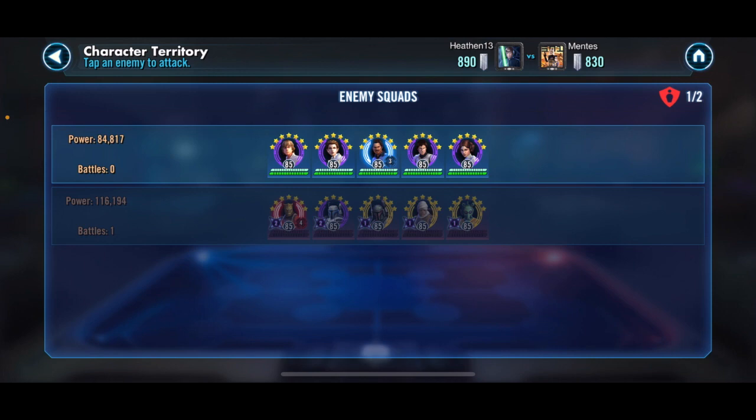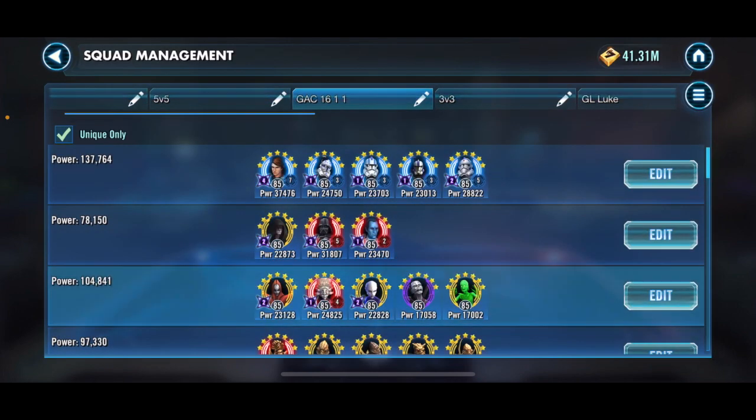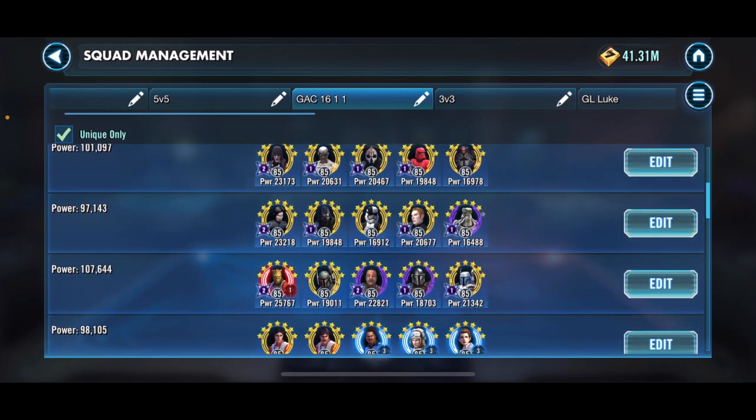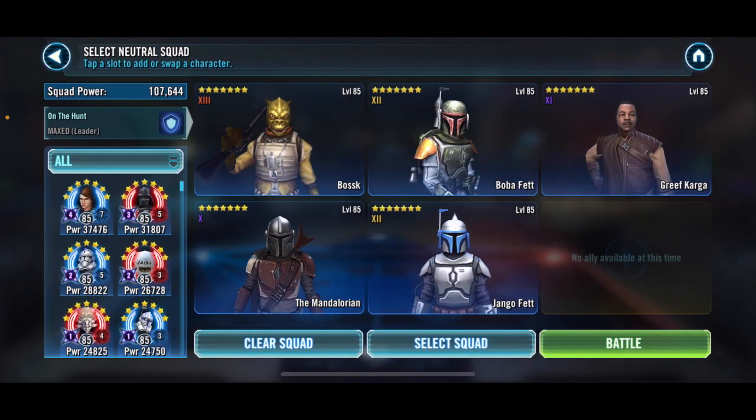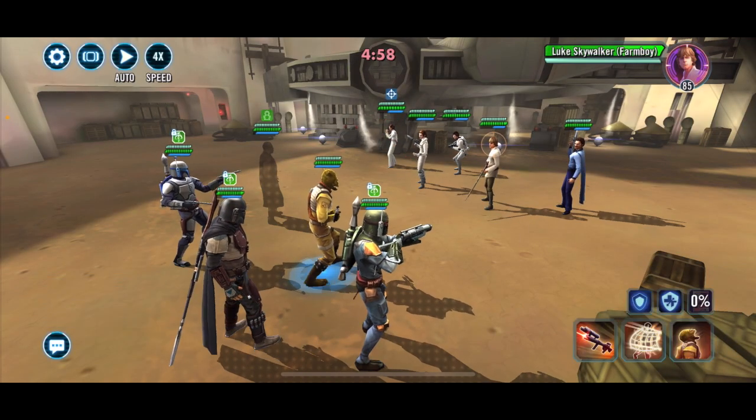Next up we've got this Rebel team. I'm going to go ahead and bring my Bounty Hunters in. I think I could definitely undersize this if I wanted, but I'm going to try and make sure I get a 60 on these first two so I can open up the back and see what I'm working with before I start trying to be super efficient.